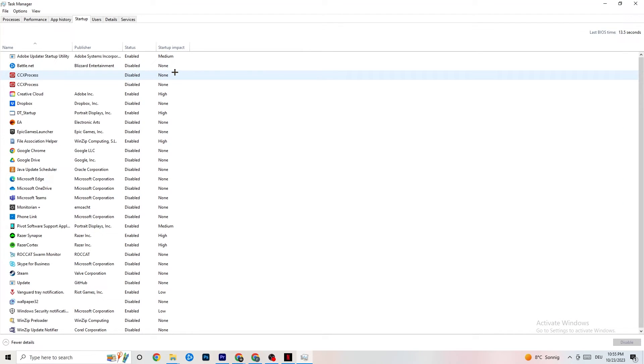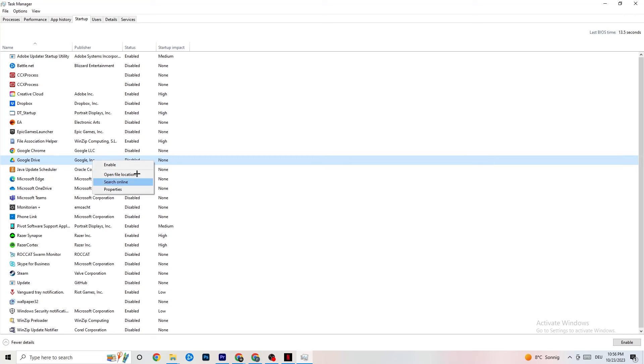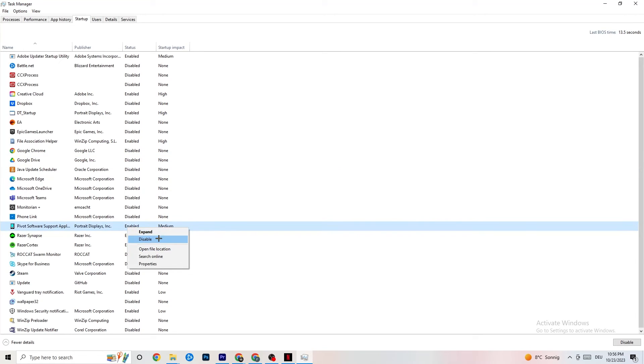Go to the Startup tab in Task Manager. Many apps start automatically with your PC and run in the background, reducing performance. Right-click every app you don't want running in the background and click Disable. Do this for every unnecessary startup app to reduce GPU and CPU usage, then you can close Task Manager.